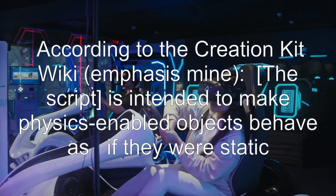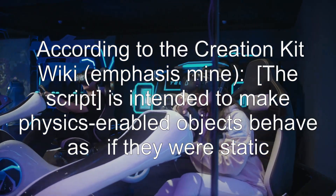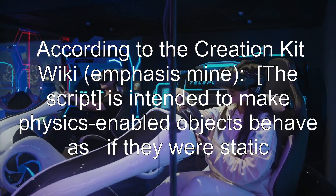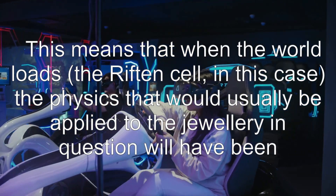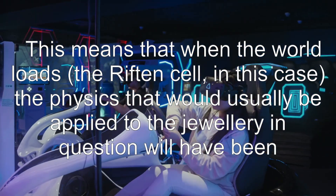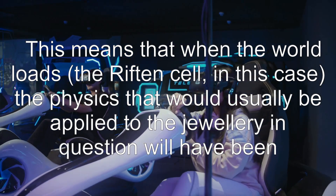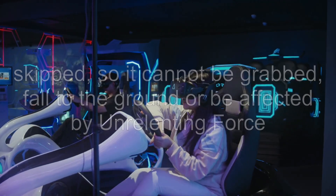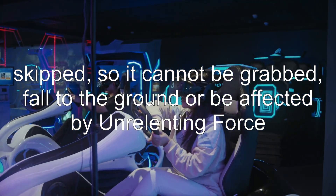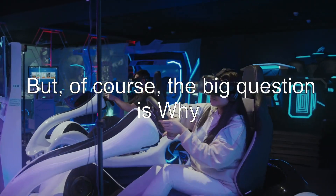Physics has been disabled by attaching the script defaultDisableHavokOnLoad to the object reference. According to the Creation Kit wiki, the script is intended to make physics-enabled objects behave as if they were static. This means that when the world loads — the Riften cell in this case — the physics that would usually be applied to the jewelry in question will have been skipped, so it cannot be grabbed, fall to the ground, or be affected by Unrelenting Force. But of course, the big question is why.